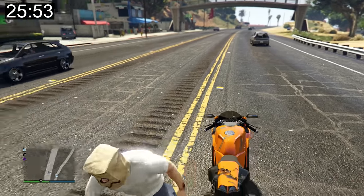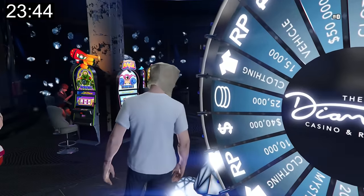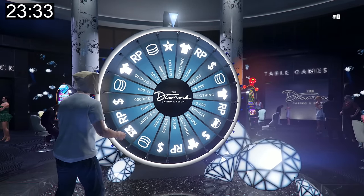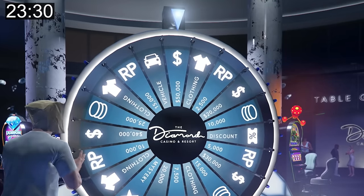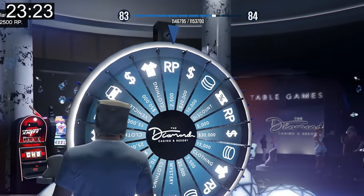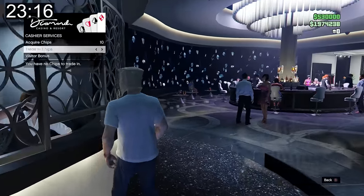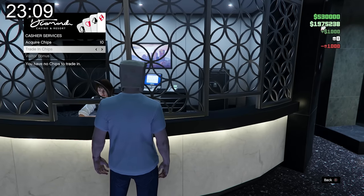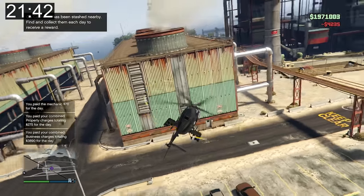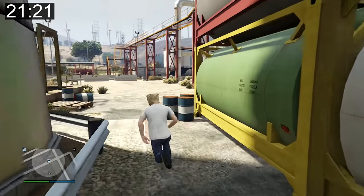After the time trial I head to the Diamond Casino to spin the lucky wheel. The spin is terrible — it bounces off vehicle and high-value prizes, past clothing, and lands on RP. The visitor's bonus gives me a whopping $1,000. What a waste of time.